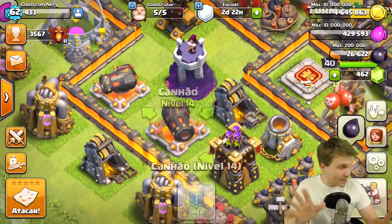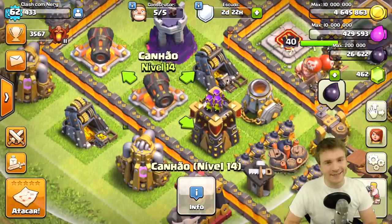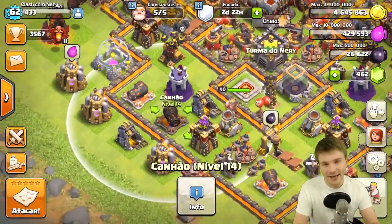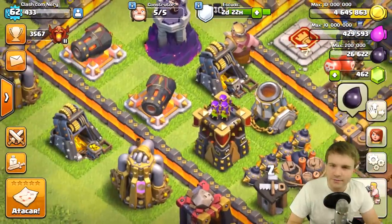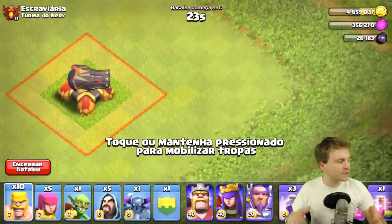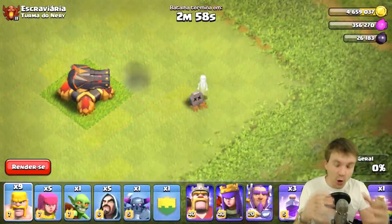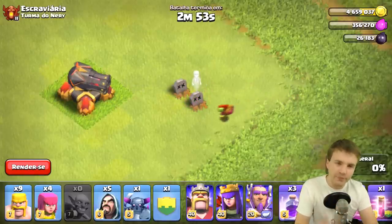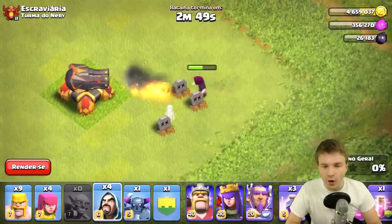Right here you can see it may be in Portuguese, you may not be able to read it, but that is a level 14 cannon. That's the first thing we're going to look at today — level 14 cannon coming to Clash of Clans. My first question is: does this even matter? Like, level 13 cannon already had so much damage, it's almost ridiculous at this point.